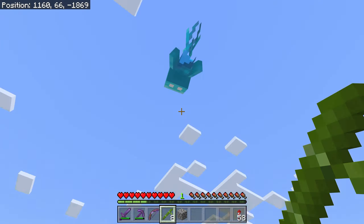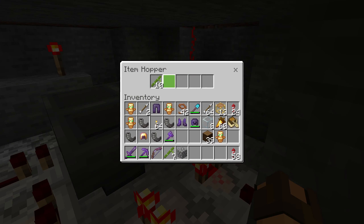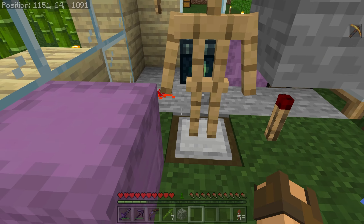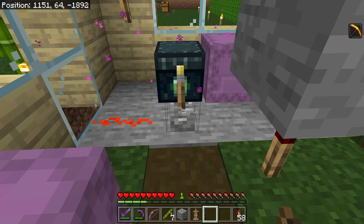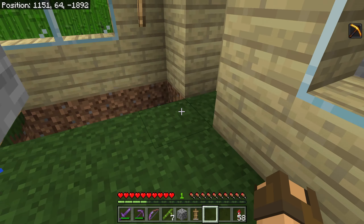That Allay will go and collect bamboo. Before we do anything, we need to turn the farm on. Come down here — there is a redstone clock. Sometimes items despawn in here, so just put some stuff in there. Then flick this lever here. That will turn the note block on up here, which will get the Allays to throw everything into the collection point.